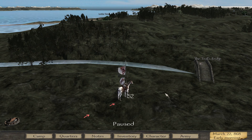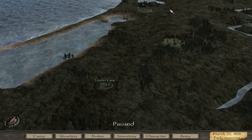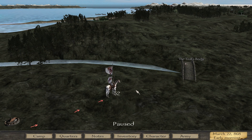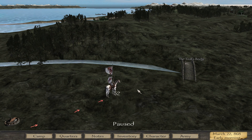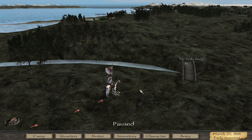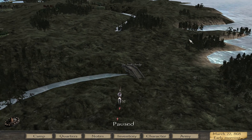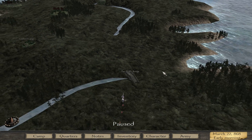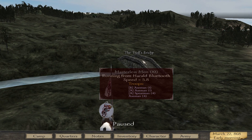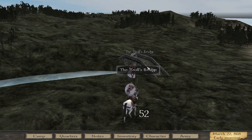Without further ado, we'll continue from where we last left off. We're supposed to go back to Ulf's farmstead and convince him not to testify against us at the assembly, where we're being charged for the murder of Oliver Whitehead, who we killed in the last episode. Along the way we also want to check out Troll's Bridge, and then head to Thor's Hope to try to recruit some úlfhéðnar or berserkers.